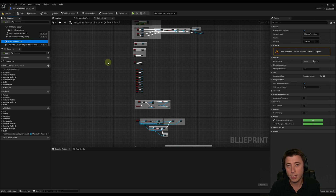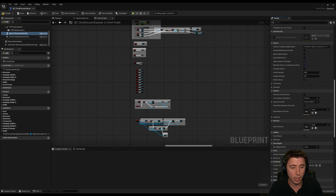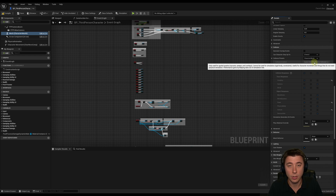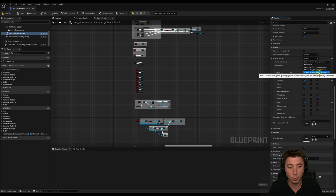There are a couple of quick prerequisites we need to do. First, we need to go under the mesh, and our mesh needs to be set up to receive physics collision. Scroll down in our mesh and expand the collision presets. As it currently stands, collision enabled is query only — there's no physics collision. So we've got to change this from 'character mesh' to 'custom', and then change from query only to 'collision enabled' for both query and physics.